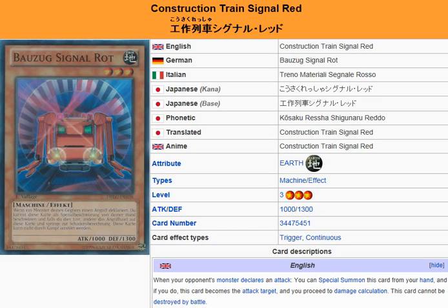Yu-Gi-Oh 101 card review. We have a review card coming in Dragons of Legend, April 25th. What we're looking at here is Construction Train Signal Red. It's an Earth Machine effect monster, Level 3, attack 1000, defense 1300.